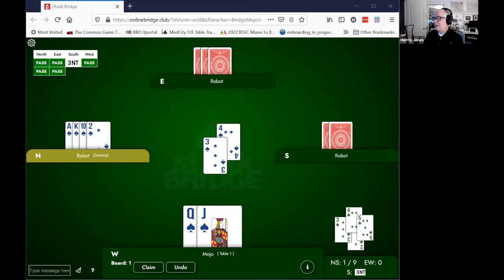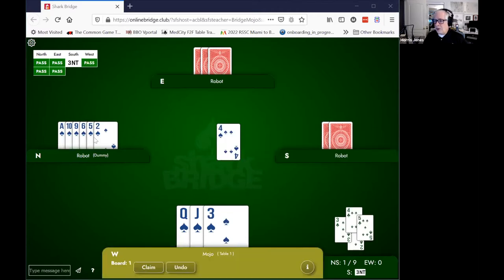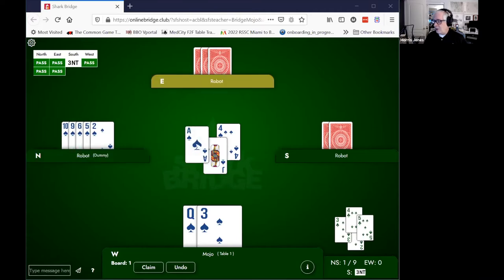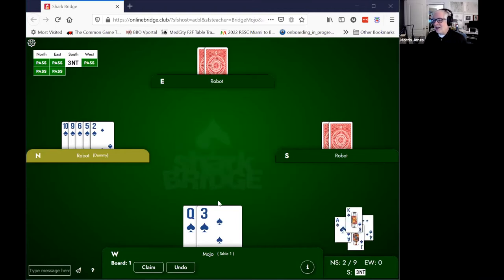Here's one other example, and like everything in bridge, we have to look at the entire situation. Consider where declarer leads low towards a long suit in the dummy. You've got three of the cards; there are six in the dummy — that's nine — so there's a good chance that either partner or declarer is singleton. You may not be able to predict it, but if we split hoping to protect our queen, and declarer plays the ace, and then partner puts their singleton king on the trick, things like that can happen. You may not see them coming, but consider it as a possibility.